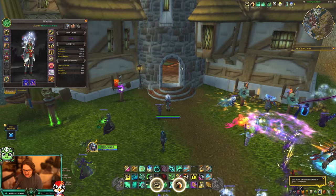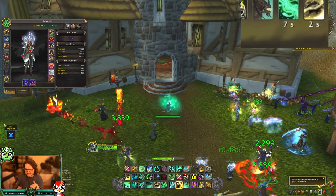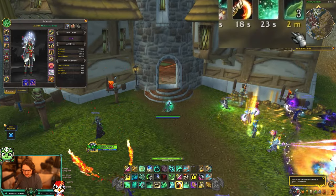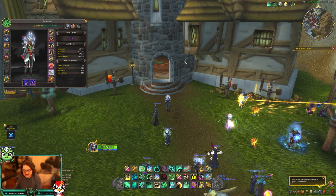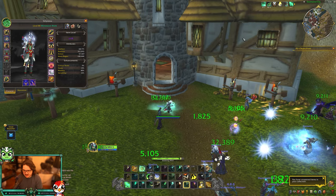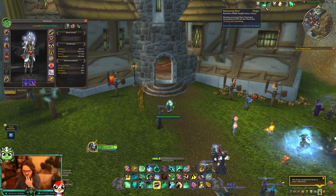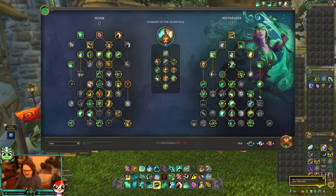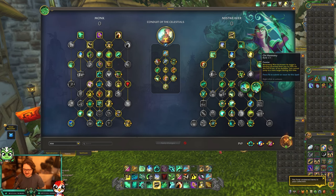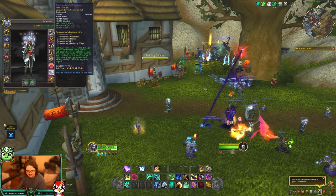Let me quickly demonstrate: I'm going to use Enveloping Mist, and Vivify extends it — I Vivify again, it extends it. Same with Renewing Mist. I also want to test if it extends the Chi Harmony HoT, because that would be really interesting. So if I Renewing Mist and Vivify, it extends to 19. I go again, it goes to 19. It does not extend Chi Harmony, sadly. I thought the first eight seconds that makes them heal 50% more would get extended, but no, that does not work.